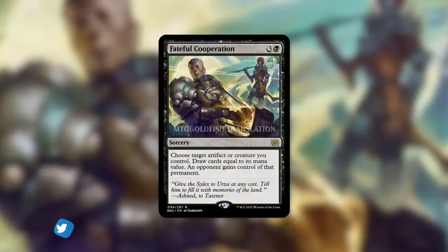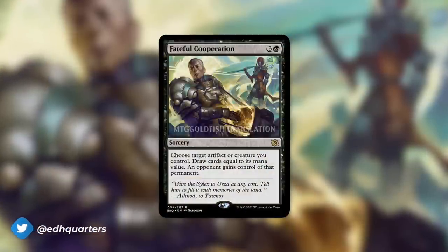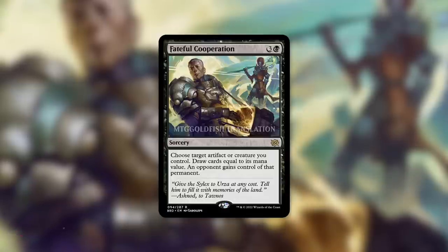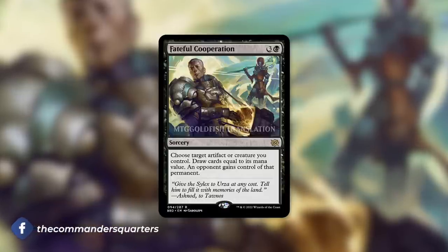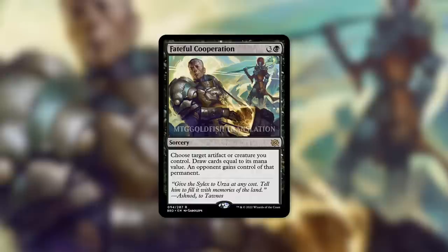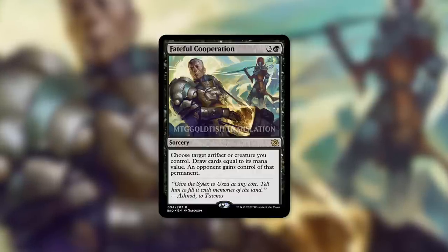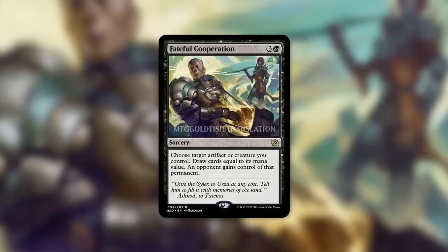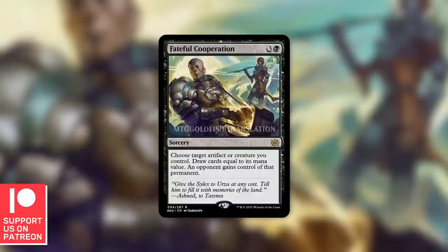First up, a big thank you to MTG Goldfish for the translated version of this card. Fateful Cooperation is a sorcery for three and a black, and it says: Choose target artifact or creature you control. Draw cards equal to its mana value. An opponent gains control of that permanent.